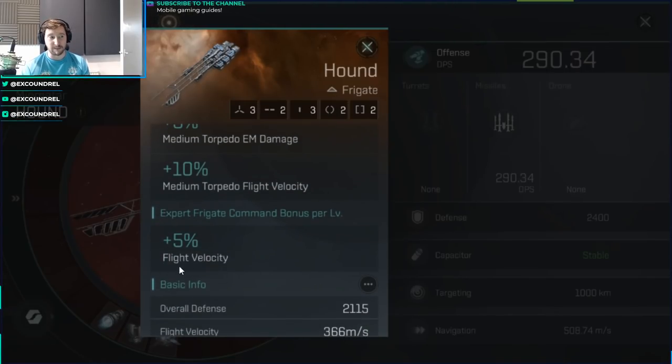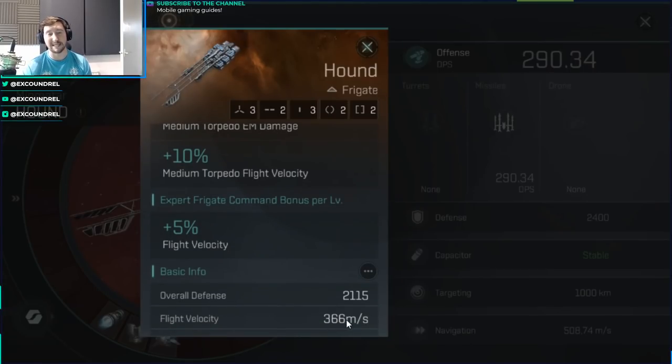The most important bonus: all stealth bombers get a bonus per expert frigate command, but the Hound gets flight velocity. If you're playing pure bomber it might not seem critical, but because this ship can be used to speed tank, I like that it already has one of the highest base flight velocities of any stealth bomber frigate. Add a potential 25% extra flight velocity and you're looking at near-Dramiel speeds, making it a very quick ship — which is why I like it.